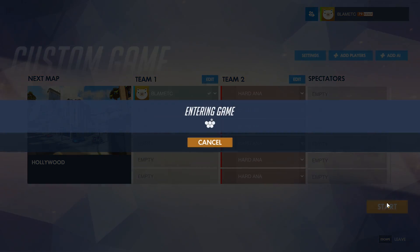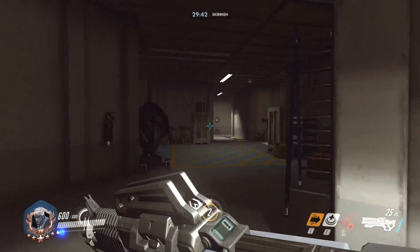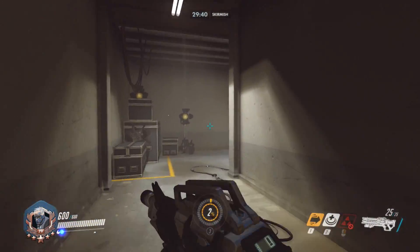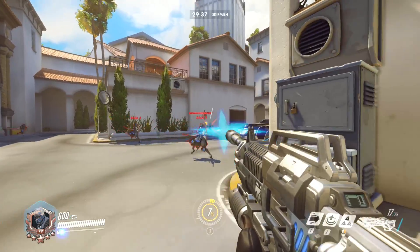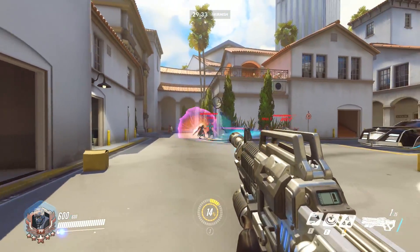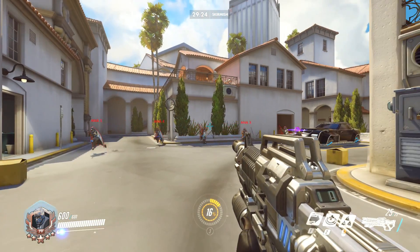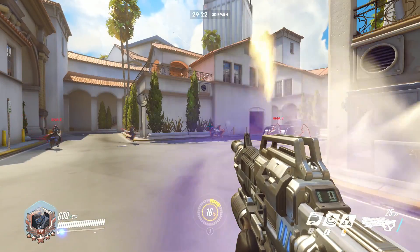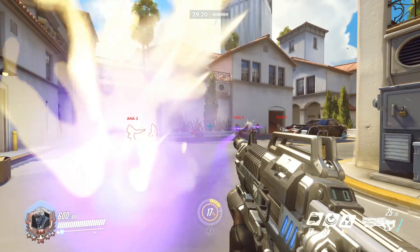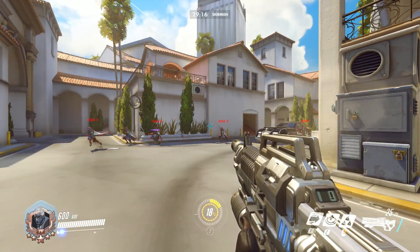Pick whatever character you want to use and join the game. You won't have to worry about the enemy Ana killing you since they can't actually land headshots with their gun. Spend the next 20 or 30 minutes trying to land headshots on the enemy team. Make sure you move around a lot, pop in and out of cover, and generally play as if it was a real match. If you just run up to targets and shoot them point blank, then you aren't actually improving your aim.